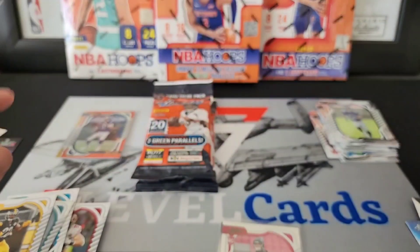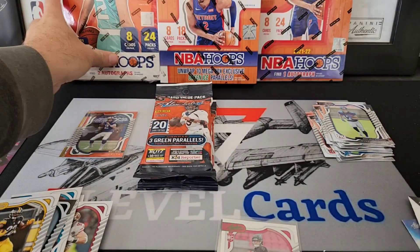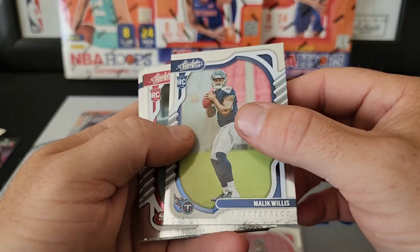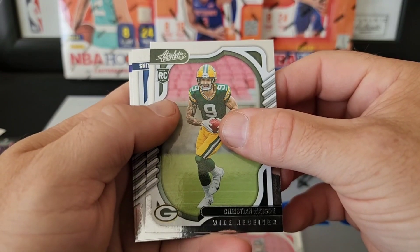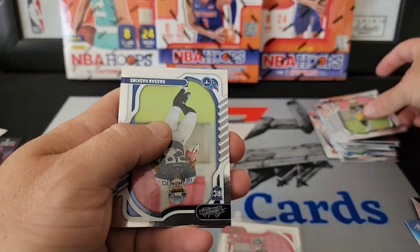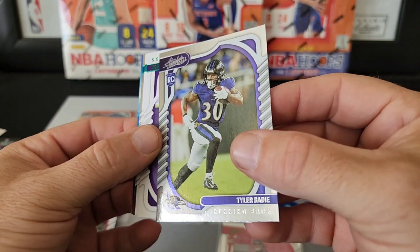Tomorrow I will be ripping the big Hoops box — looking for LaMelo's and Ant-Man, super excited for that. That's the continuation of our Hoops Four Weeks of Hoops. Last week we did 2019-20 Premium Stock — a mega box and a blaster box. This week we're doing the 2020-21 Hoops hobby box, next week the 2021-22 hobby box, and the week after the new Hoops drops so we'll be ripping that open for a first look. Stay tuned for that.